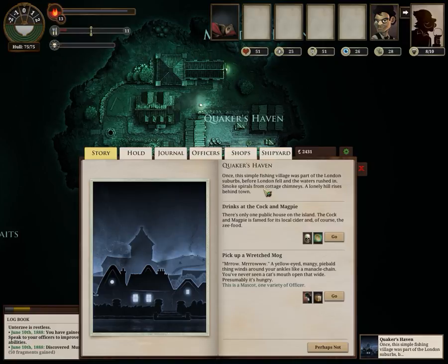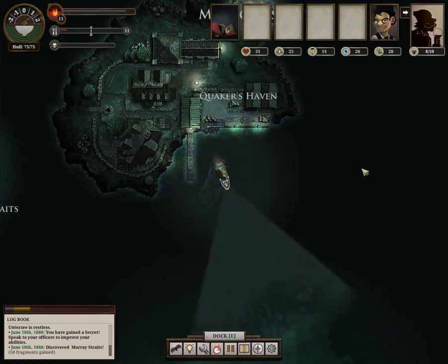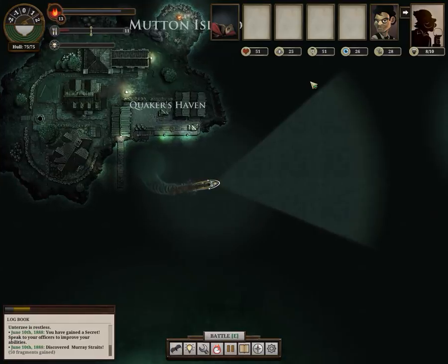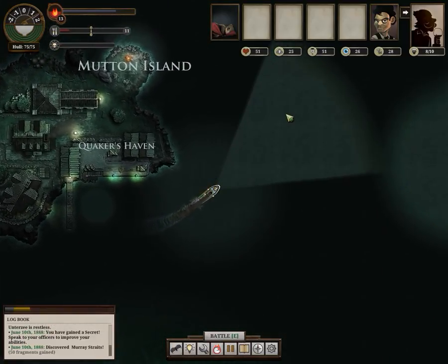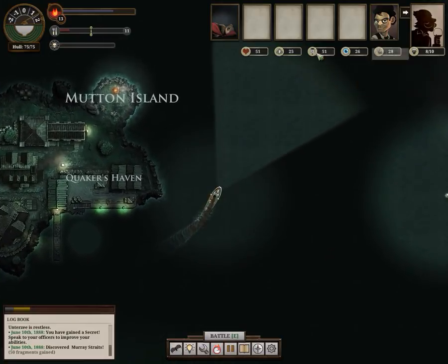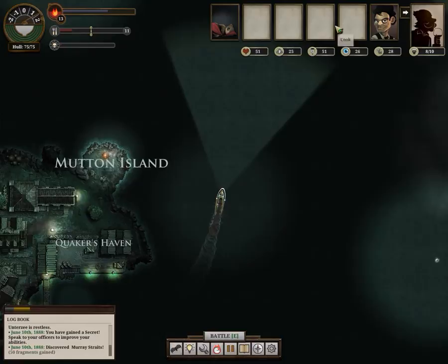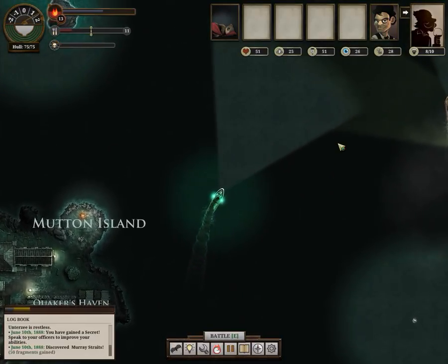While I could stick around at the Cork and Magpie for a little bit longer, we might as well shove off and head north. We're also gaining fragments, which after a certain number — seen right here — will give us another secret. Secrets can be used to boost any one of these statistics based on the officers we have. As of right now we have absolutely no officers, but it's not really any fault of my own.